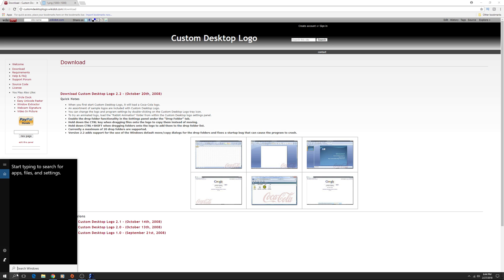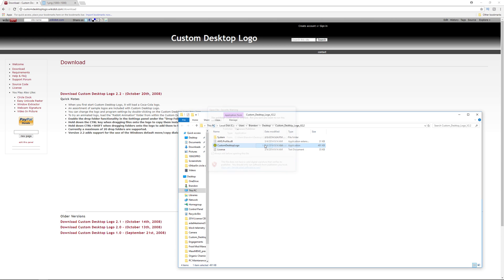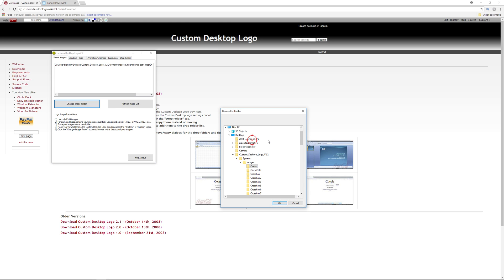Next, launch Custom Desktop Logo and run it. You can see mine is already showing up. To configure it, you have to select the image because the default one won't be the one you just added. Go to Change Folder, scroll down to Custom Desktop Logo > System Images, find the folder you created, click it once, and hit OK.